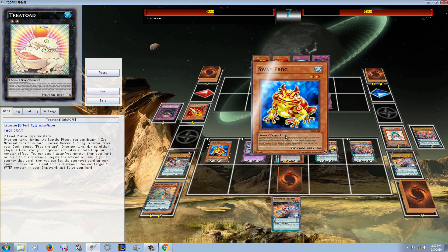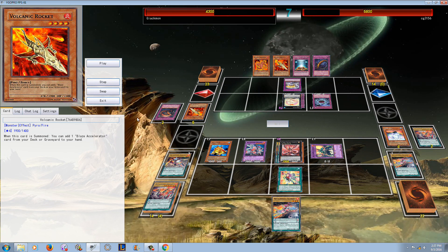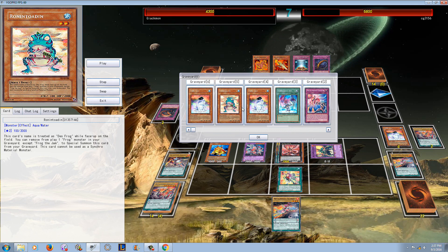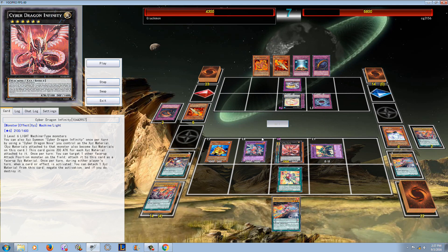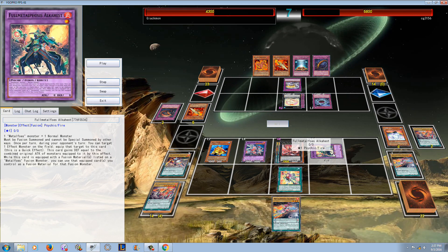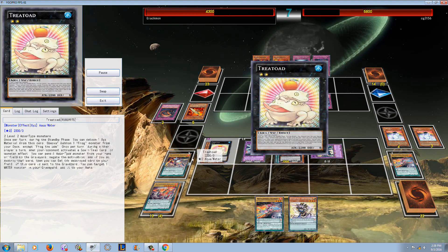He summons Swap Frog, then drops Ronan Toad in the graveyard. Now what's crazy is Metaphose actually has the potential to summon their own Treat Toad too. You'd basically be looking at a field of Cyber Dragon Infinity plus Treat Toad plus Mithrel plus Metaphose Full Metal Alkahest — that's an incredibly strong field. I don't really know how you get over that outside of, I guess, the Winged Dragon of Ra, and that's what he's going for.